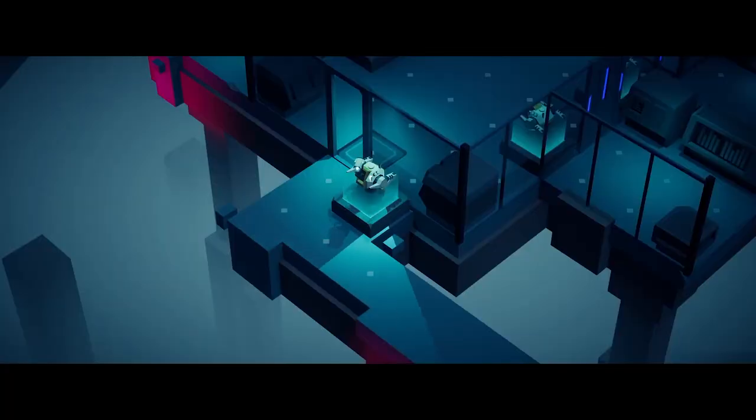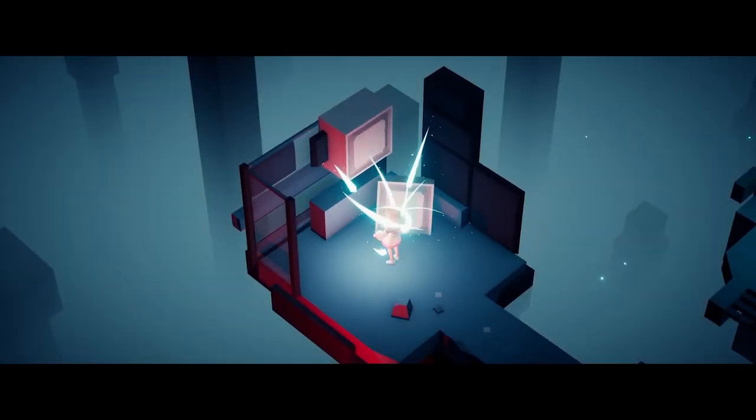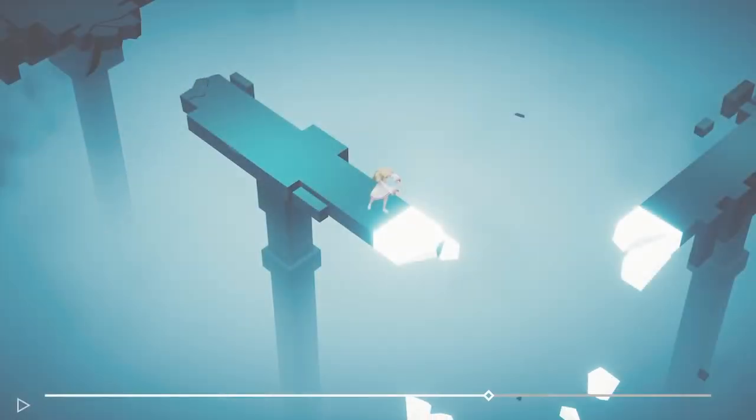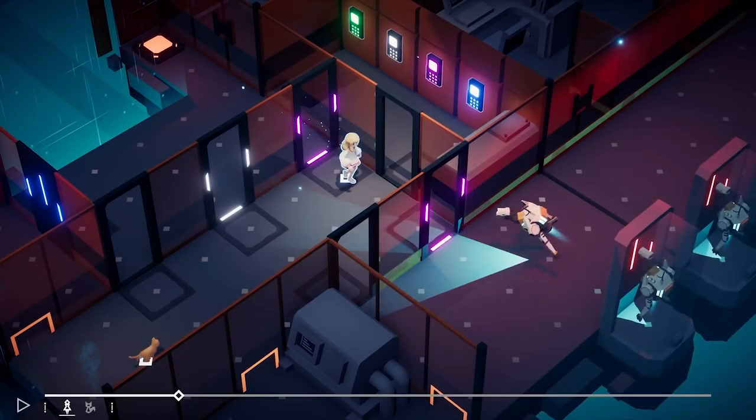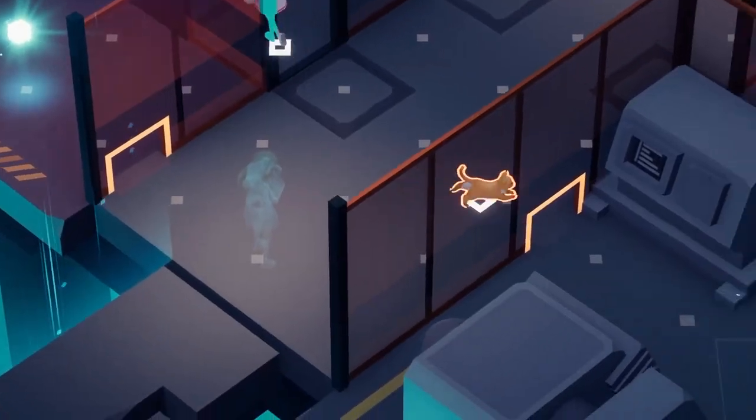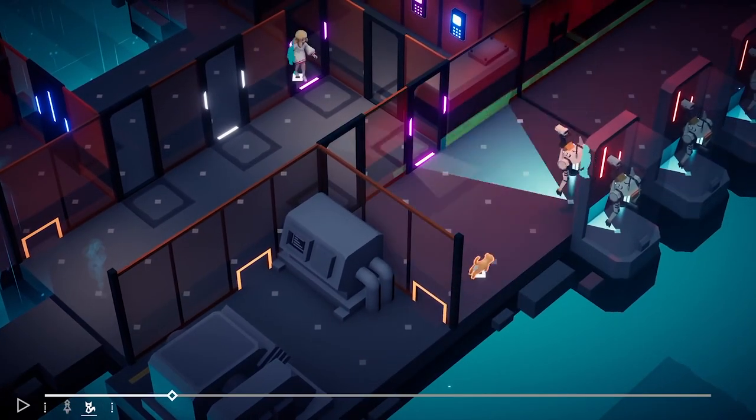Certain stages require the player to use time manipulation down to the millisecond. For example, using the cat's meow to distract a robot and lead it into a new room, switching back to the little girl to flip a switch to lock the robot in a room, and then quickly switching back to the cat once again to run out of the room through one of the vents before the door is closed.